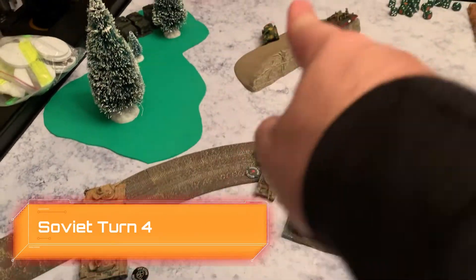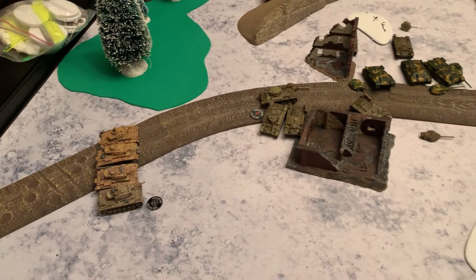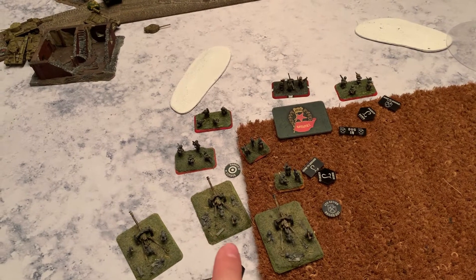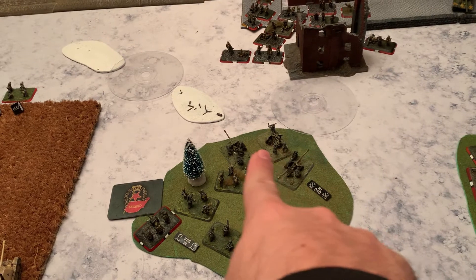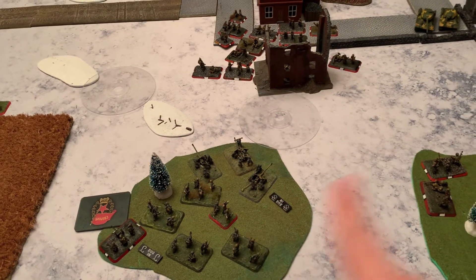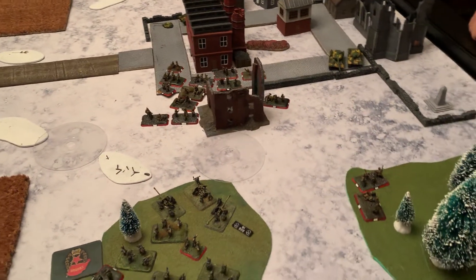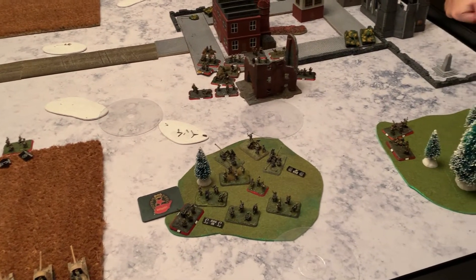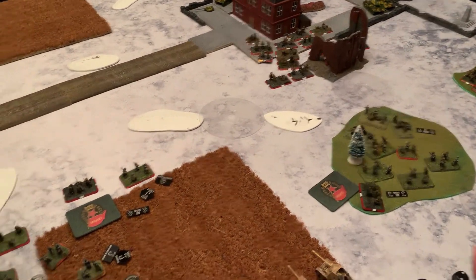He tried to defend with his two tanks and two guns — he was able to bail out the up-armored guy. Artillery hit the guns but didn't do anything. Everybody's pinned down over here, killed one infantry guy. He did an assault against my guns because they're exposed, but I was able to hit five out of six times so I pushed them back. That was a gamble though — that could have been devastating if he'd gotten in there.